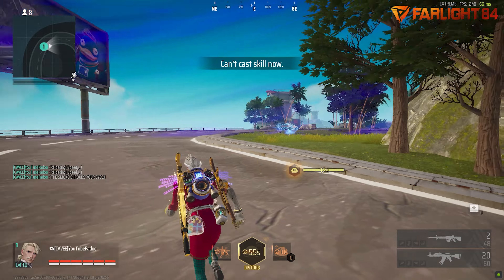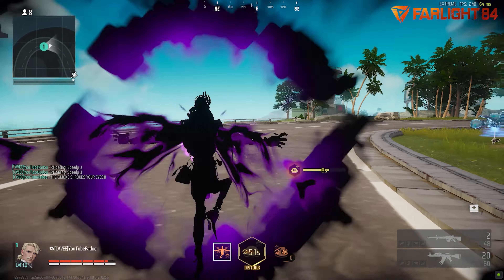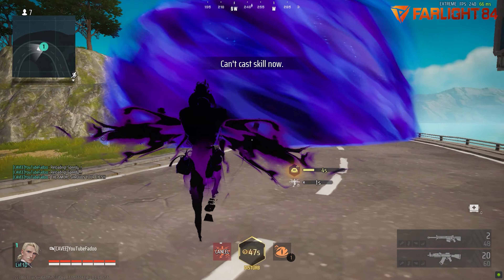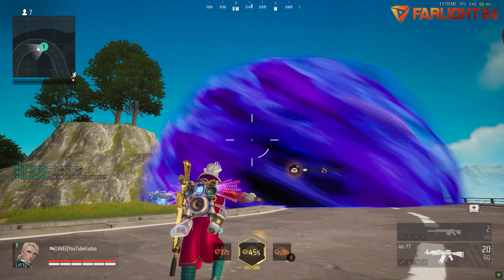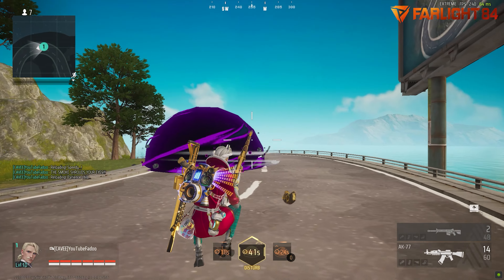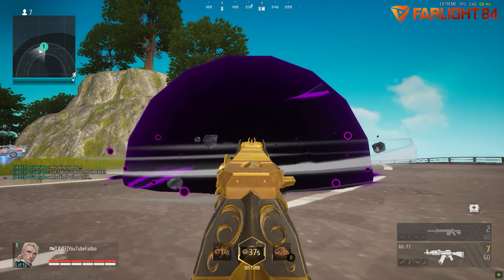The third skill of Ember is called Vision Erosion. So now if you are in Ember's ultimate, you can heal faster. Also, you can charge your shield faster than other enemies. That's a plus point. And if an enemy fires on you from the ultimate, you can see his location easily. I like the new Ember skills — what do you think guys?